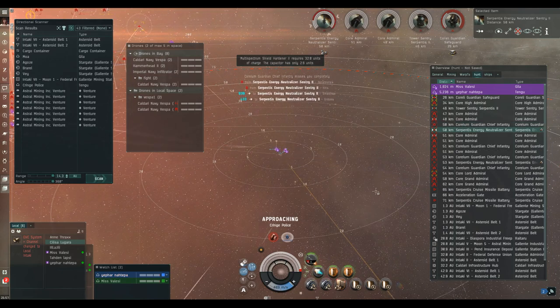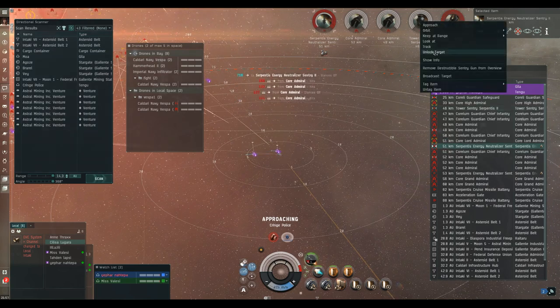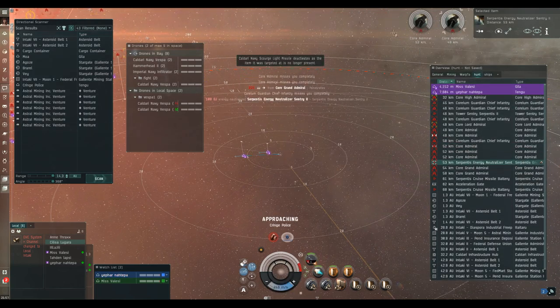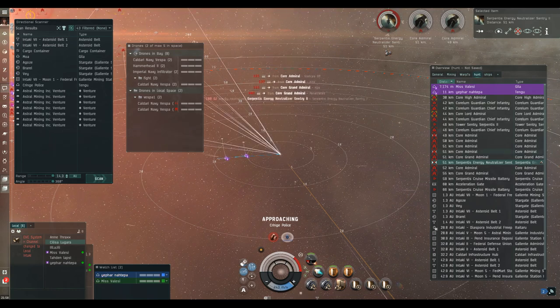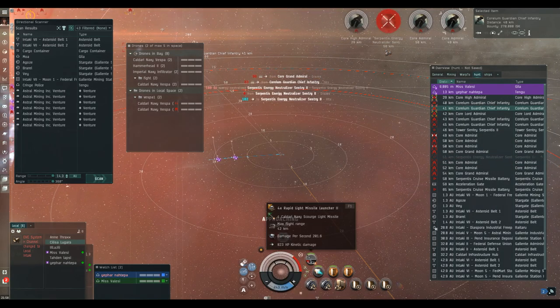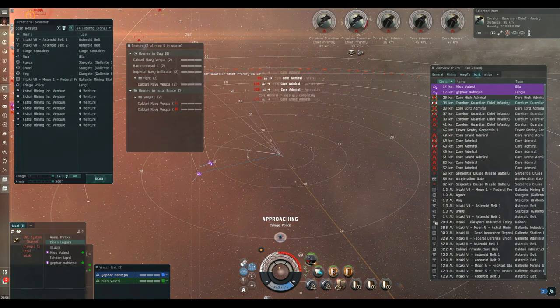I'm going to get completely capped out. I'll stay on grid as long as I can, then warp off, dock up, come straight back out and carry on — the Tengu and the lone Gila will be fine. D-scan is pretty chilled out. I've slowed the footage down of me getting capped so you can see just how quickly it sucked me dry. I'm losing shield so I'm going to make my excuses and leave.